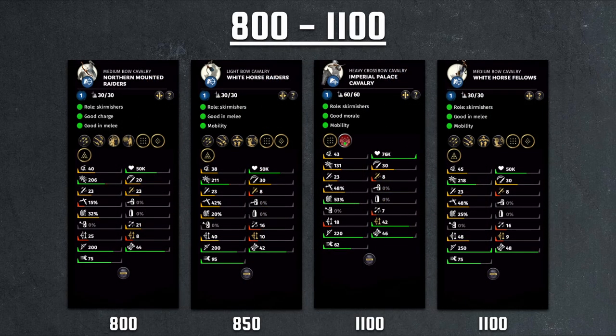Moving on to the premium end at 800 to 1100, we have the Northern Mountain Raiders — the Yuan Shao variety of the Northern units, while the earlier one was Cao Cao's faction variety. This is actually a lot better because we finally have a unit that breaks 200 melee charge. Very respectable shock cavalry type of melee charge bonus with very good damage — 23-23, 20 attack rate, with plus seven against large as well. Defensively no shield, but that's fine. You have 200 range. Archer damage is a little bit disappointing, but because of the melee component it does make up for it.